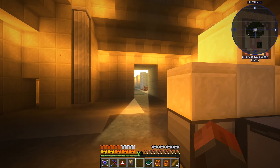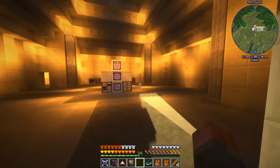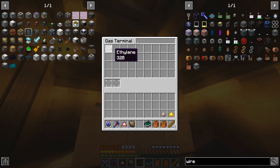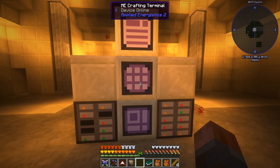Welcome back to Enigmatica 2 Expert Mode, and it's part two of our quest for power during the nighttime - no more solar power. We've got some of our Athleen running. It is in our system, and it is getting us 32 buckets at the moment. That's increased about seven buckets in the last few minutes, so it's going to be okay at least to get started.